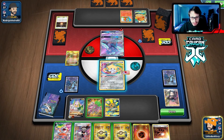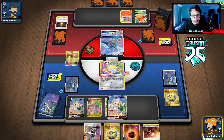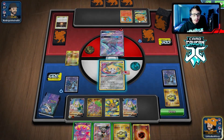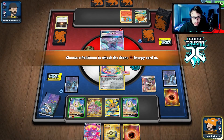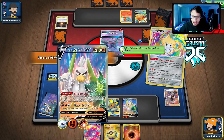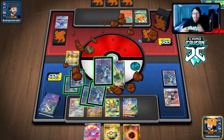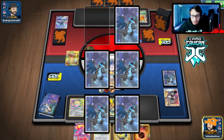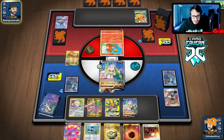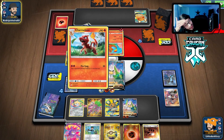B says 'any energy' — that's pretty busted! We get three energies, put two stones on. I like you, B. We knock out the Oricorio — they've lost their draw-three potential. They could Ordinary Rod it back, but what are the chances they have their one-of Ordinary Rod? There's a Bird Keeper for next turn. We only have 230 HP technically because of the stone energy so they could still knock me out. And then... they had the Rod in their hand!